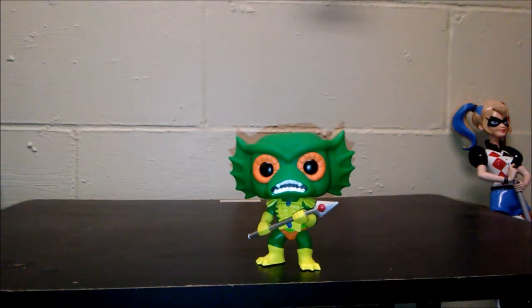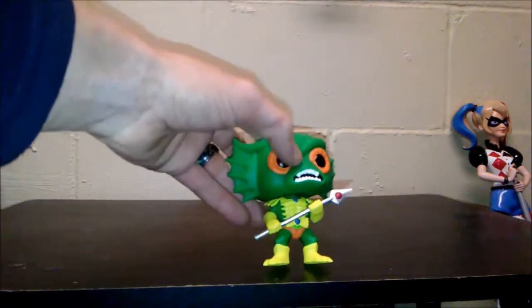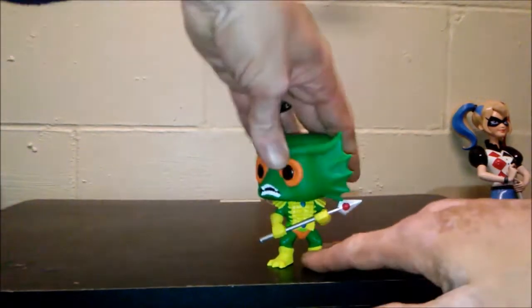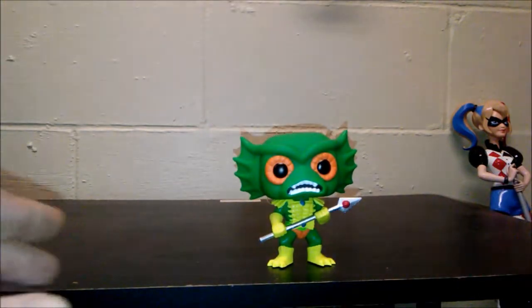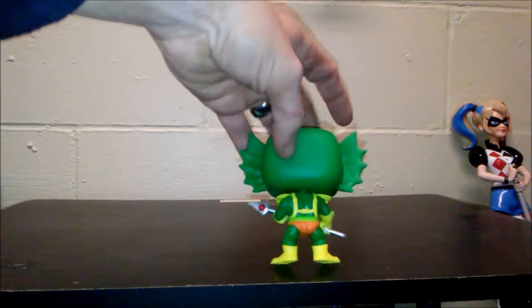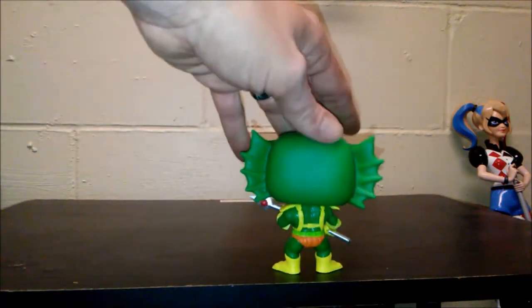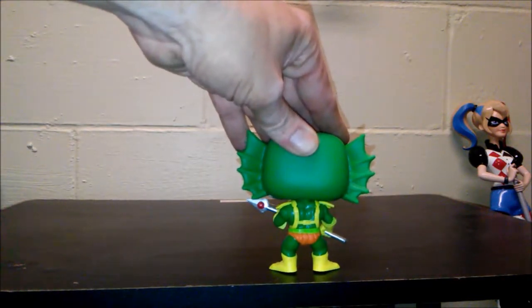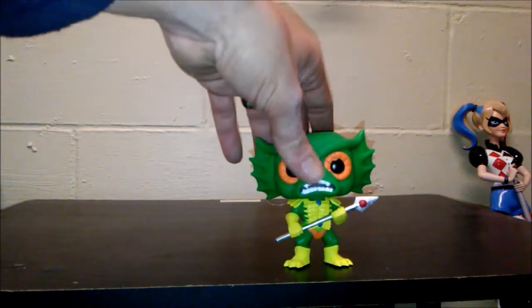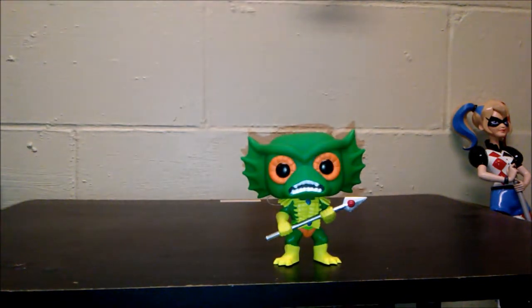First off, we're gonna start with Merman. I like this one — they do have the chase out there and he's blue, but I didn't want the chase. I really prefer the classic look. He's got his spear, some armor, yellow boots, and he's not too top-heavy. His head moves and spins all the way around, which is a little creepy. It's got that classic 80s looking armor — the plastic pieces we all had that broke and we'd wiggle back together with super glue and scotch tape.